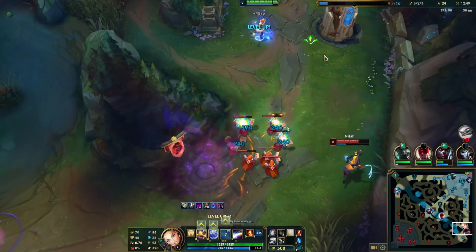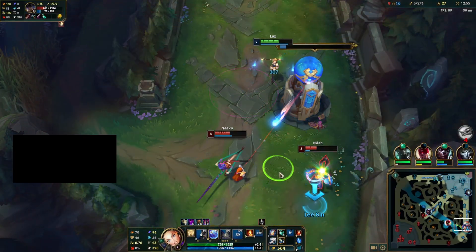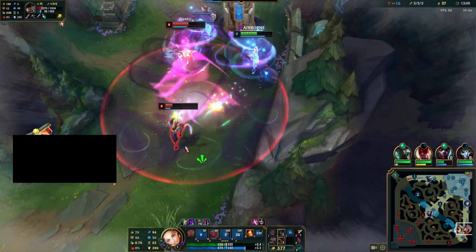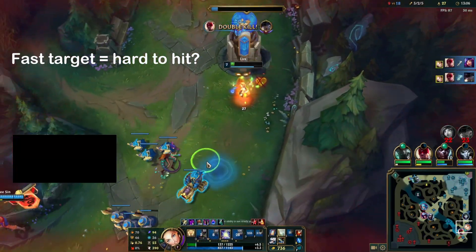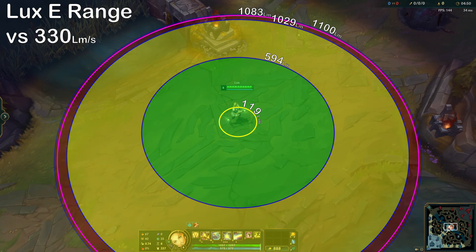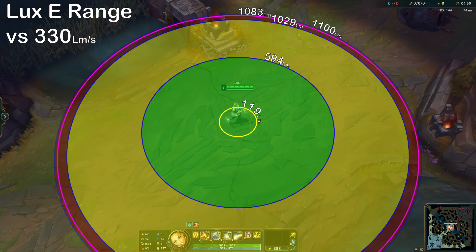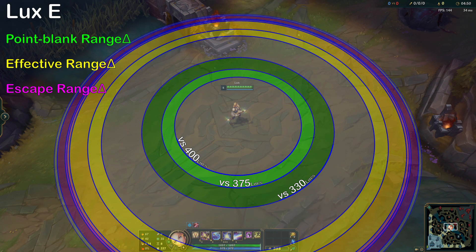The size of these zones and ranges depend on a variety of ability parameters like projectile speed and ability width, but also variables which change in-game. One of the most important variables for calculations is the target's movement speed. Intuitively, it seems like faster moving targets should be harder to hit, and that's exactly what we see in our range diagrams. Here is the range diagram for Lux E against a target with 330 mps movement speed, and also for 375 and 400. If we put it all together and visualize the range differences between each target movement speed bracket, it's clear that Lux's effective and point-blank ranges both decrease against faster champions.